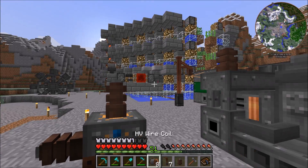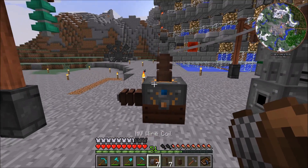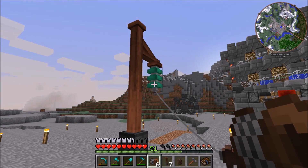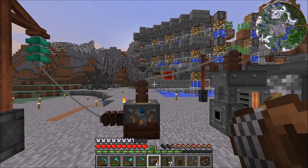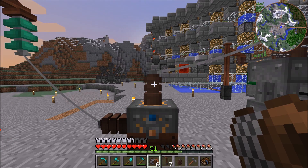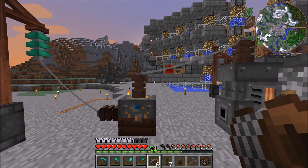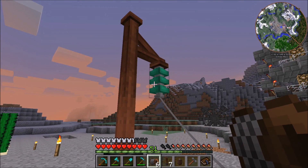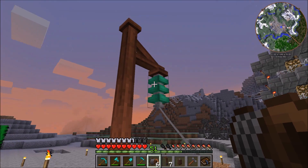Then we get to take the high voltage wire coil and connect these — now it will put power into this. Then we connect these and it will send power to this, and eventually we're going to run this over to the excavator. One thing to remind you guys though: these capacitors can only have one cable attached to them. So they can only be accepting or putting things out — they can't be connecting two different cables to transport it. That's why you need the high voltage wire relays. And you can see it did update itself when I attached this.